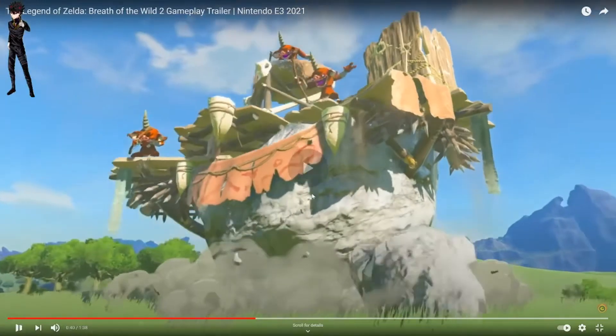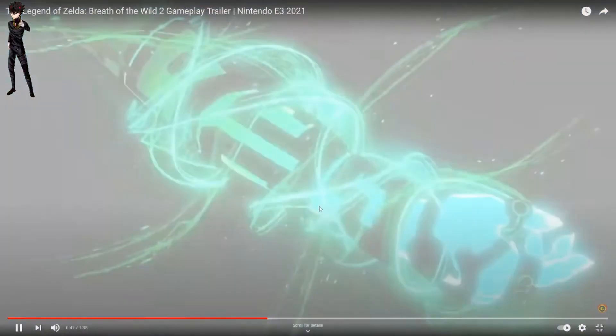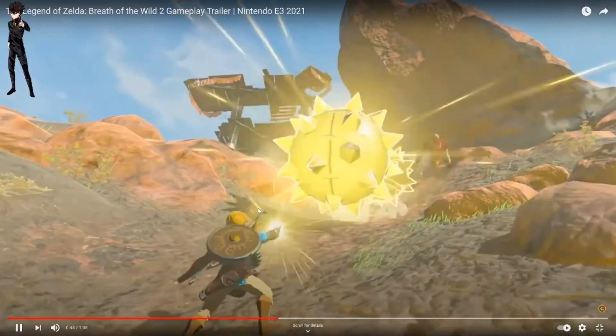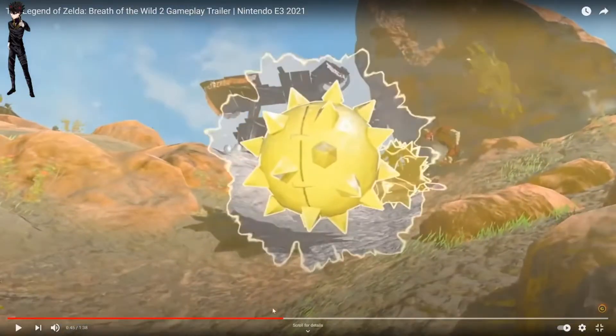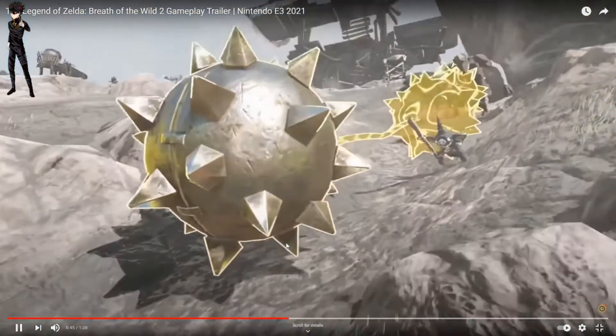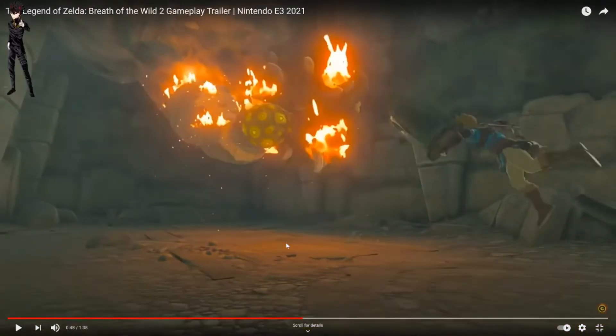This looks like a gauntlet, but it's infused with the Sheikah's technology. So it's maybe an upgraded version of the Sheikah Slate? We can see Link using his arm, so he no longer needs the Sheikah Slate — he can just use his arm and command whatever he wants. It can also unleash fire. That'd be a good ability.